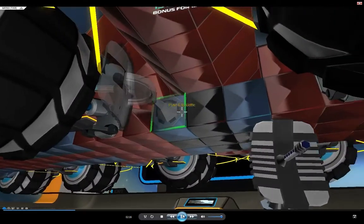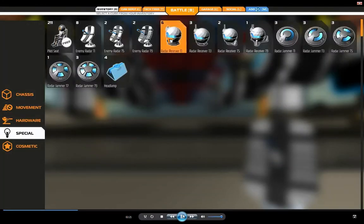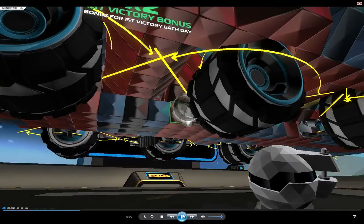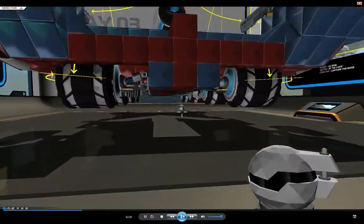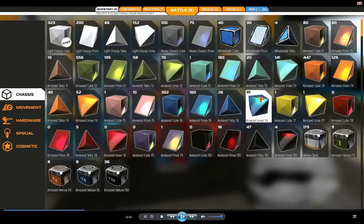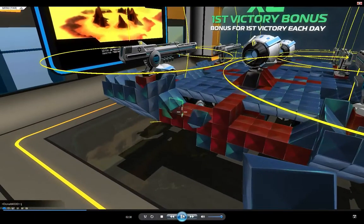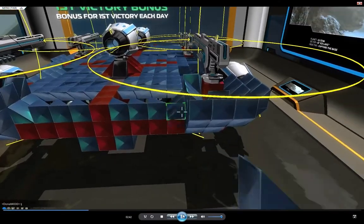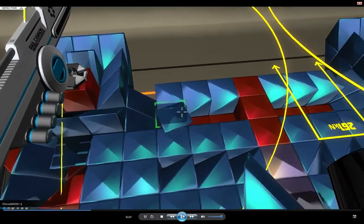Here I just go underneath to place my radar and my receiver. Too bad there are no more rank one receivers — now they're big. The rank fives are big and they take up a lot of CPU. So I'm going to fill in the back here and remove those thrusters up top.